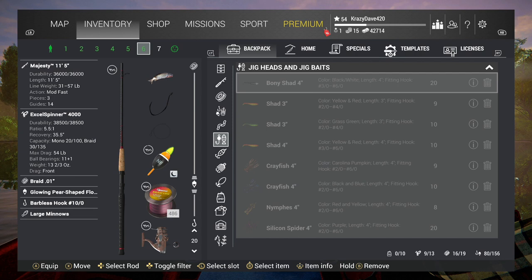I'm going to be using three different kinds of rods: two floater rods, a bottom rod, and a spinning rod. For my floater rod I've got the Majesty 11.5 with the XL Spinner 4000, 53-pound braided line, the glow share paint pear-shaped bobber, a barbless hook size 10, and we're fishing with large minnows. With that we'll catch permits, snooks, and tarpons.